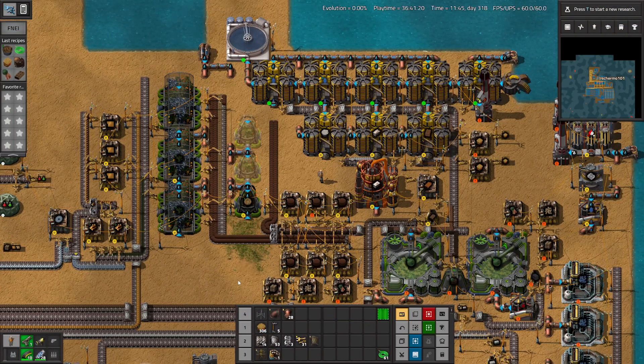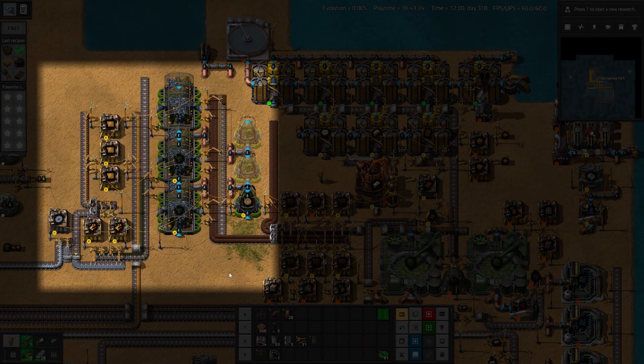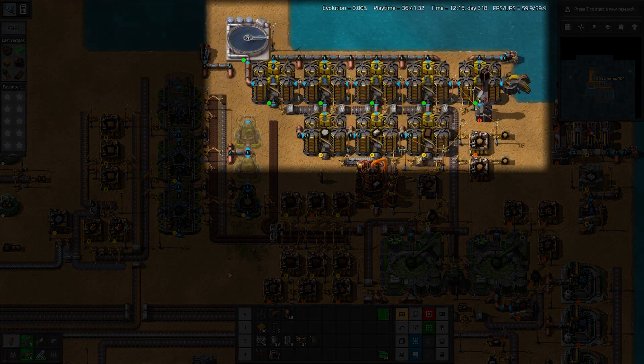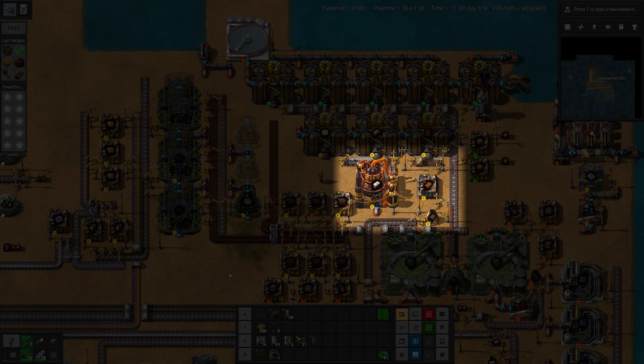In preparation for an upgraded circuit factory we set up a dedicated set of greenhouses to produce trees and wooden boards. Mud is one of the key ingredients to tree production and for that we need washing plants. So in order to prepare for more advanced buildings we use the same washing plants to produce clay bricks.